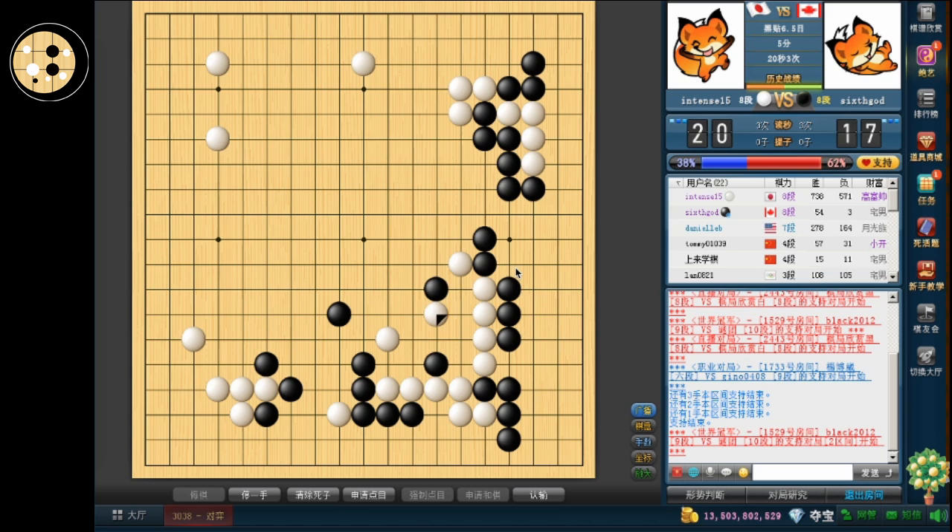He attached here though. This is actually pretty bad shape for white. How do I make this into... I think I should have extended. I shouldn't have haned. That was a little bit careless there.